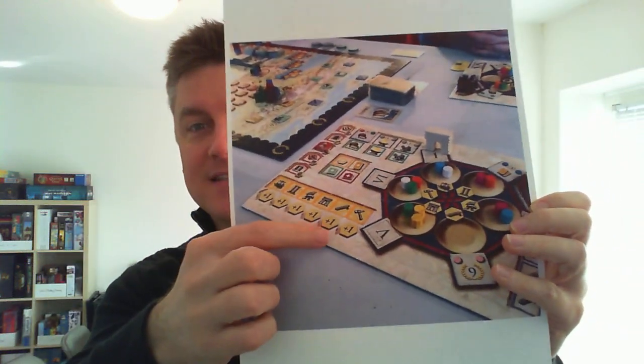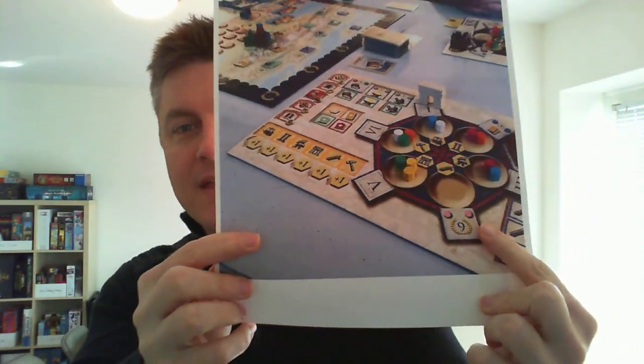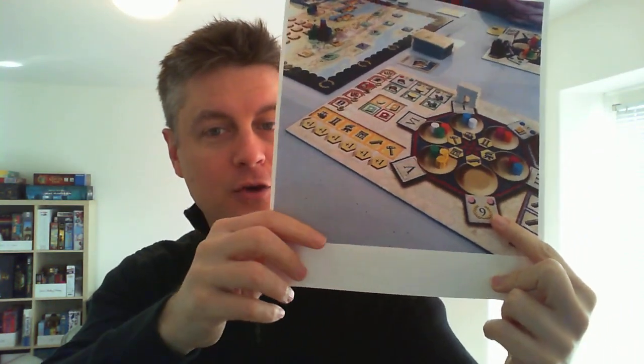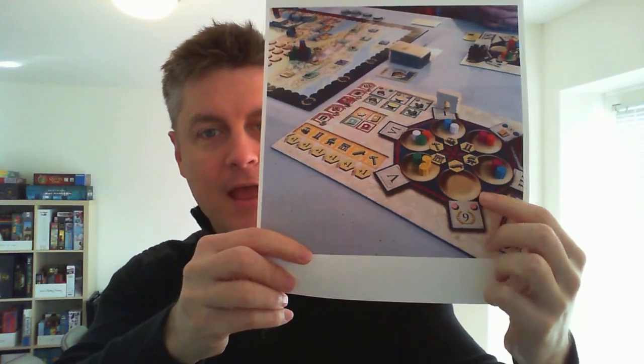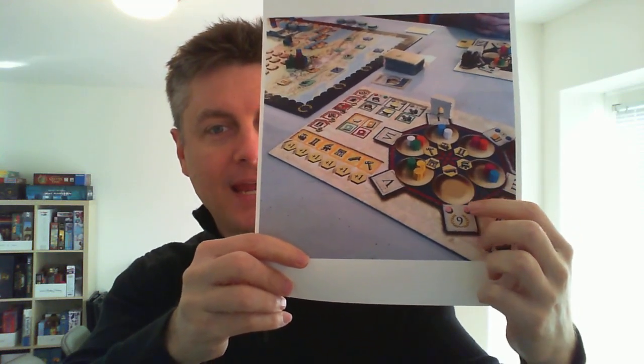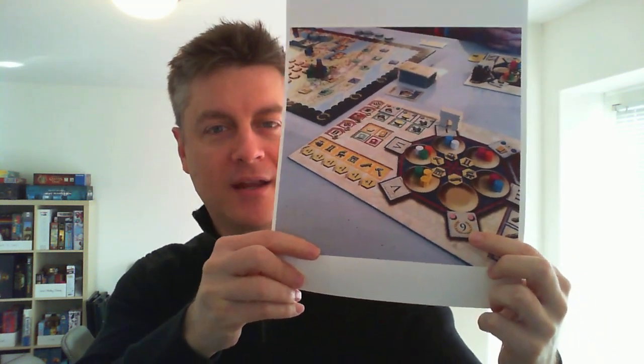So that in itself is cool. I love interesting action selection mechanisms that go beyond the idea of just a checklist, a menu of actions. This is a lot more interesting to me. But Feld takes it to the next level because there are these tiles that you can buy.